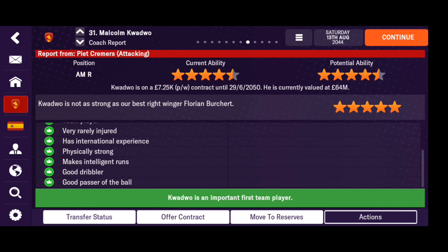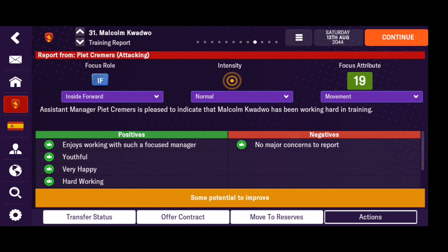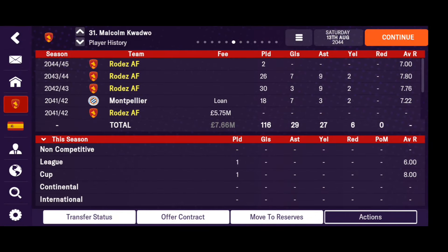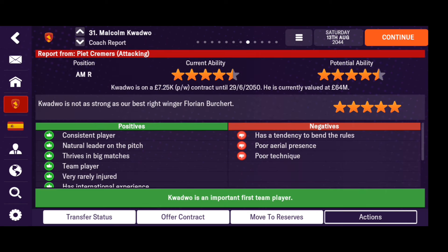Don't overlook the fact that inside forwards have to be creative. Even if they aren't highly creative, they still need to be — around 18, 15, or 16. The formation I have right now depends on my inside forwards being more creative rather than being the ones scoring.